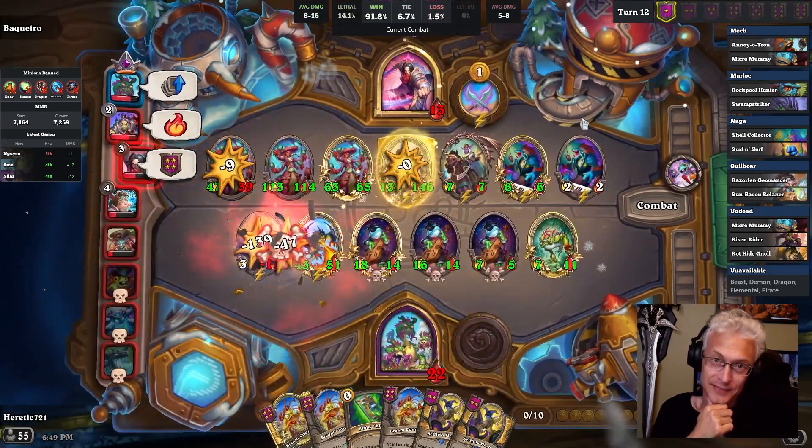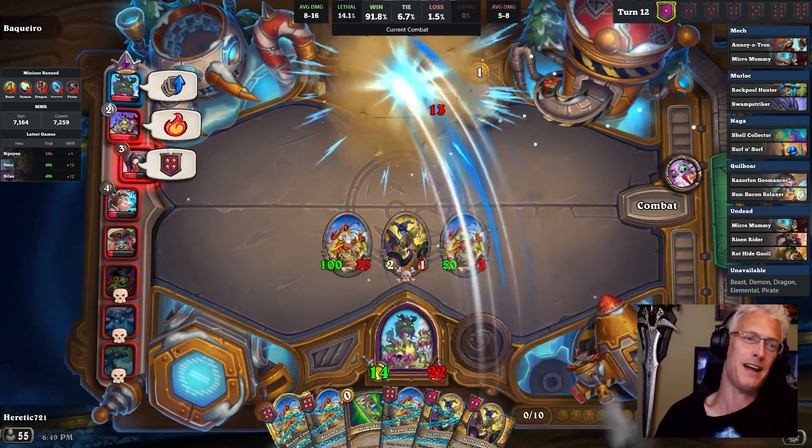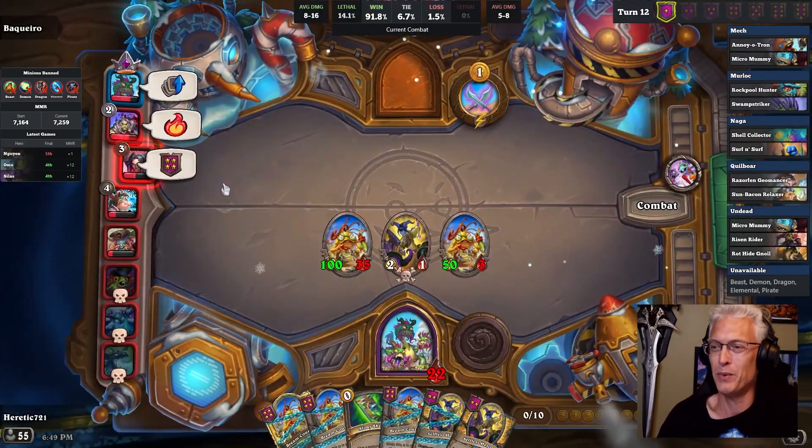There's no dragons in the lobby, so we can just try making a Murloc. It's more likely to give us a Battlecry. It's actually what I wanted, so I'm pretty happy with that.